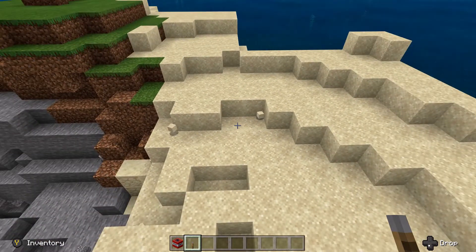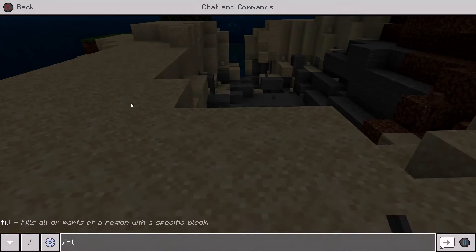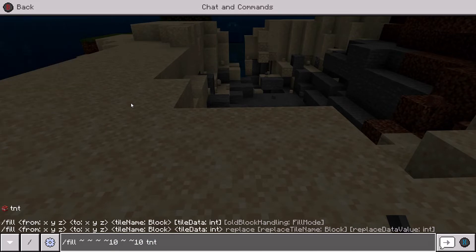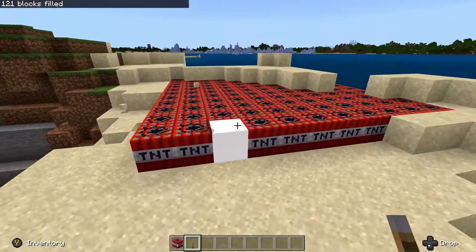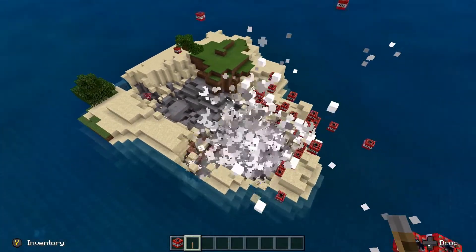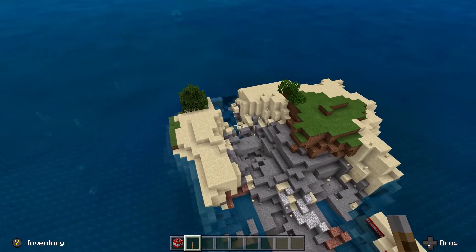Since we hit 100 subscribers, let's go ahead and place 100 blocks of TNT down. A 10x10 area should be 100. Let's see what this does. Yeah, that worked.